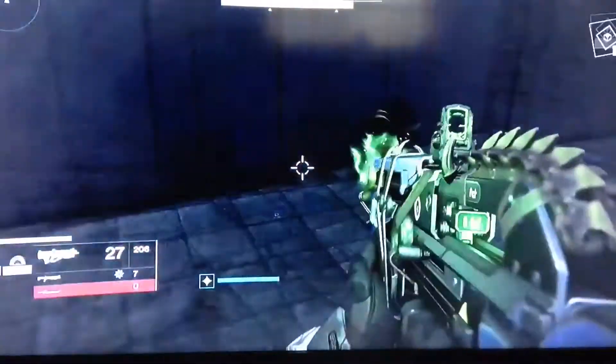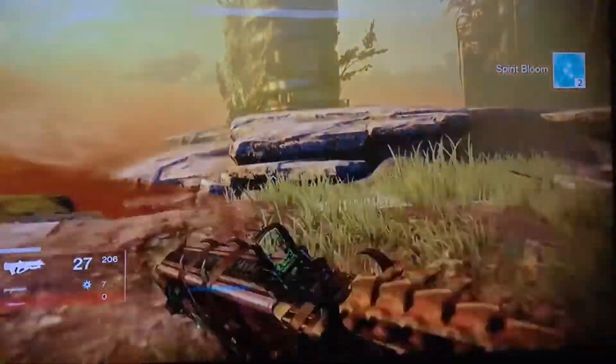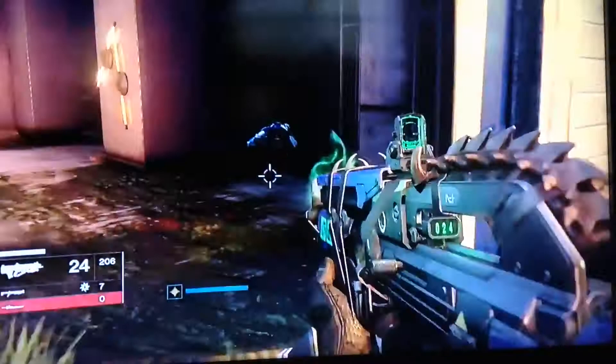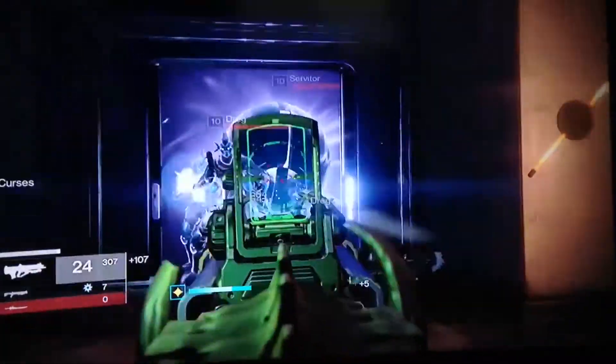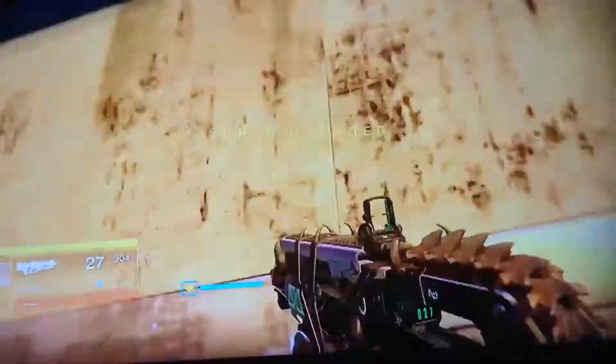After you kill them all, go out here and jump up on this small ledge. Once you're up here, jump to the side and then up as high as you can. They should spawn back as soon as you land. Kill them, go back on the ledge, and they should keep on spawning back. You can do this as many times as you want.